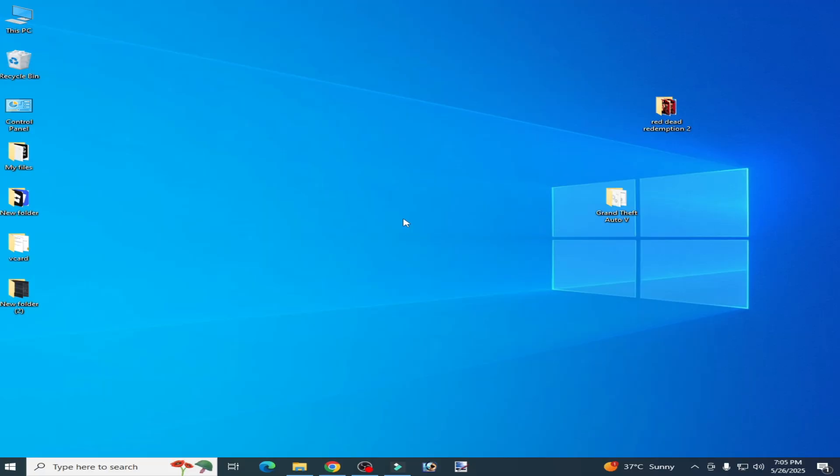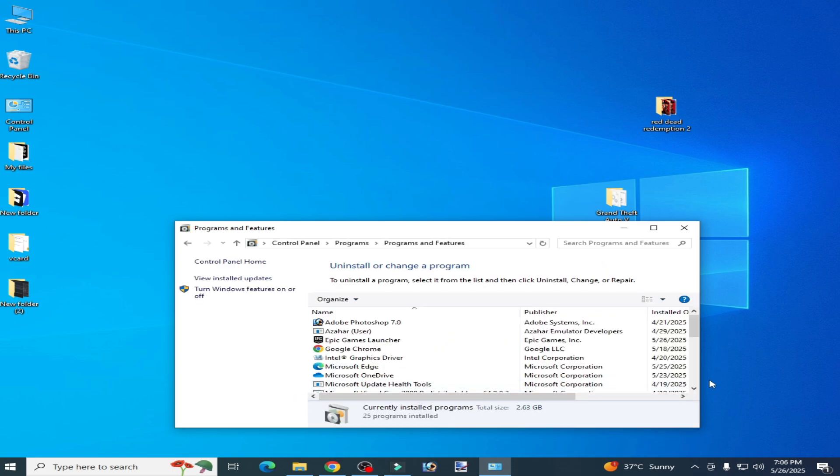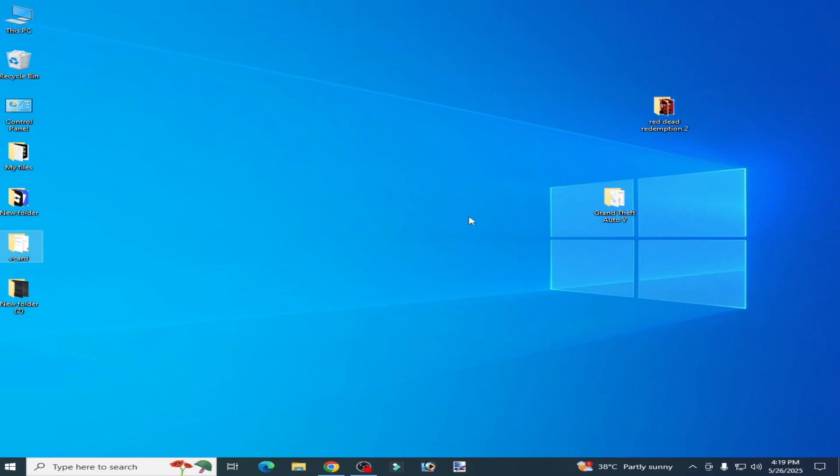For more settings and solutions, go to Control Panel, go to Category, then Uninstall a Program, and uninstall Microsoft OneDrive. I hope this tutorial helps you — please subscribe to the channel, thanks for watching.